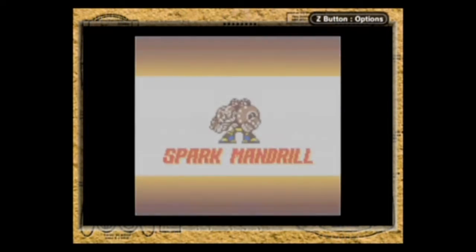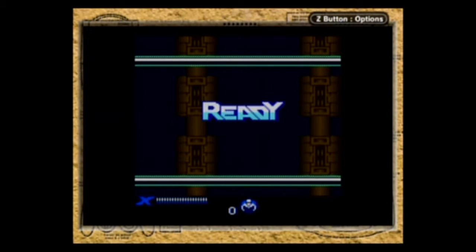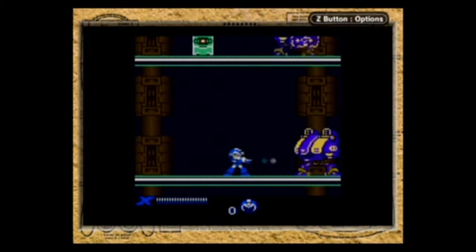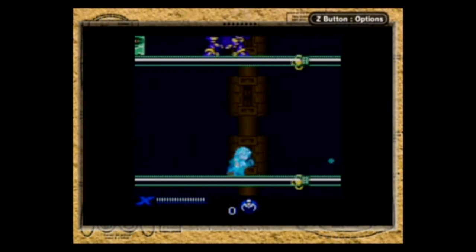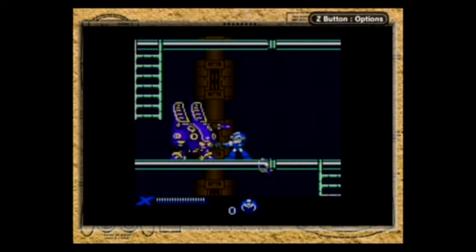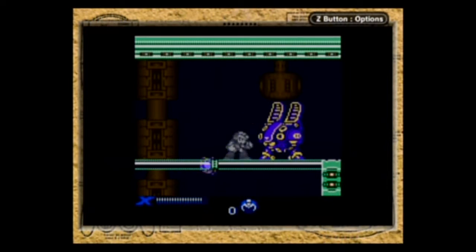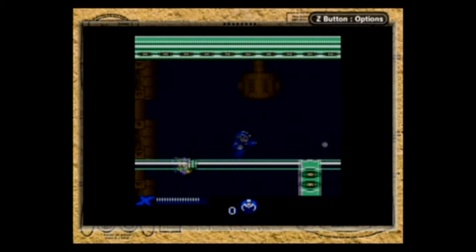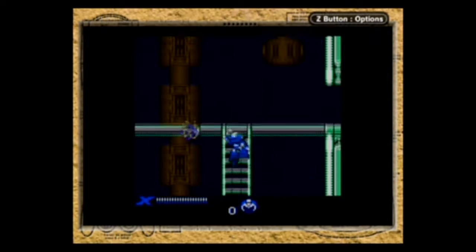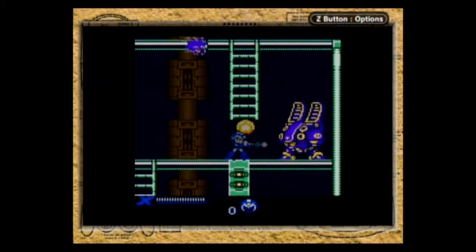As I was saying before, at the end of the last episode, Spark Mandrill is kind of a special case in how the bosses work in this game, and I will show you when we get to them. Also, unlike in the original Mega Man X, there is no way to actually de-power his base. So it always has electricity coursing through it. Actually, come to think of it, this game decides to try to have it both ways. Let's see what I mean in a second.